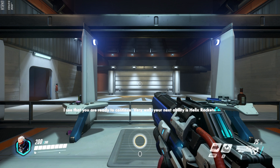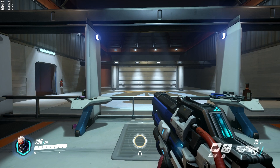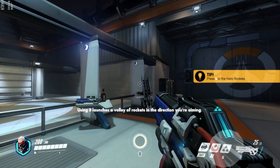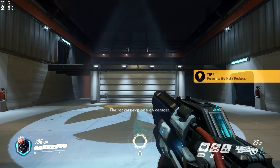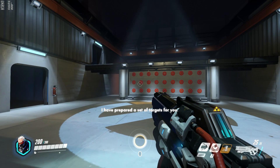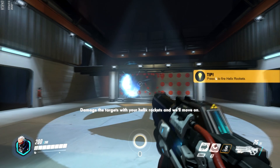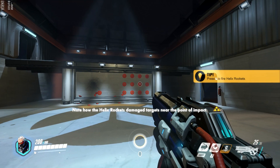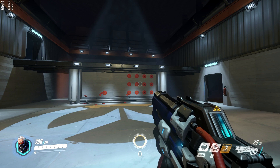I see that you are ready to continue. Very well. Your next ability is helix rockets. Using it launches a volley of rockets in the direction you are aiming. The rockets explode on contact. I have prepared a set of targets for you. Damage the targets with your helix rockets and move on. Note how the helix rockets damage targets near the point of impact.